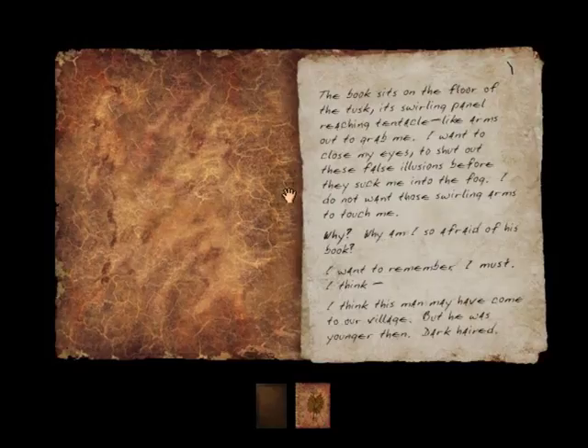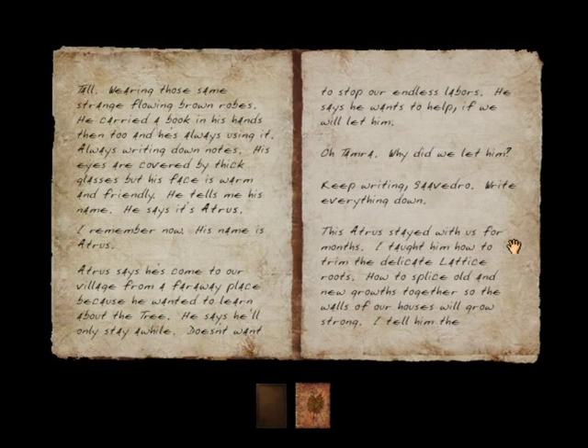"The book sits on the floor of the tusk, its swirling panel reaching tentacle-like arms out to grab me. I want to close my eyes to shut out these false illusions before they suck me into the fog. I do not want those swirling arms to touch me. Why am I so afraid of his book? I want to remember. I must. I think this man may have come to our village, but he was younger then — dark-haired, tall, wearing those same strange flowing brown robes. He carried a book in his hands then too, and he's always using it, always writing down notes. His eyes are covered by thick glasses, but his face is warm and friendly. He tells me his name — he says it's Atrus. I remember now. His name is Atrus."